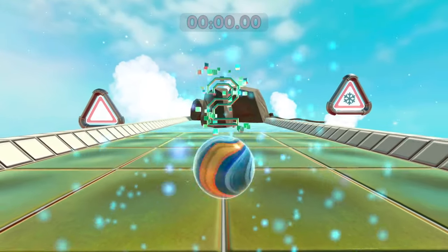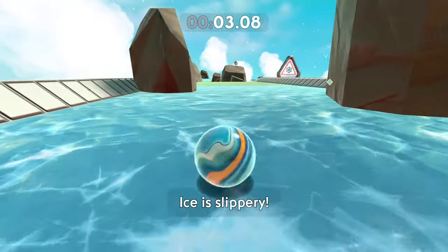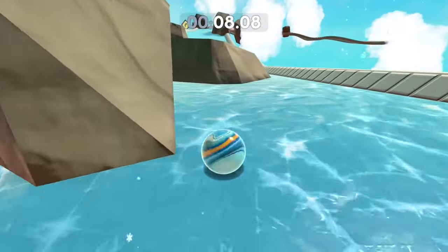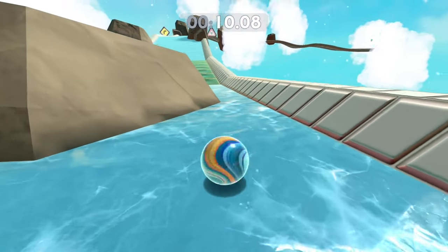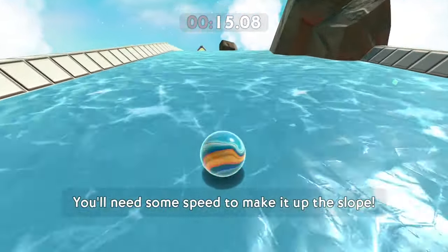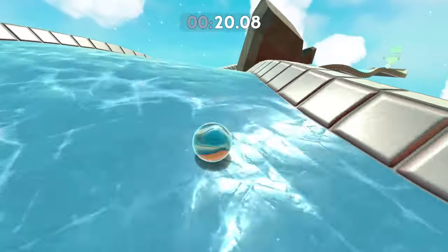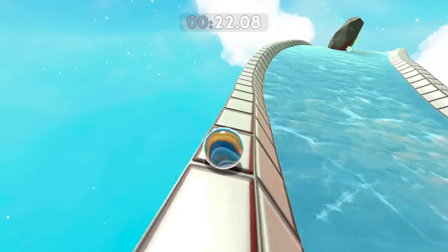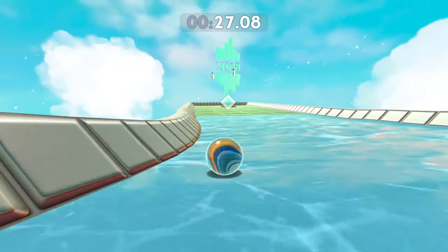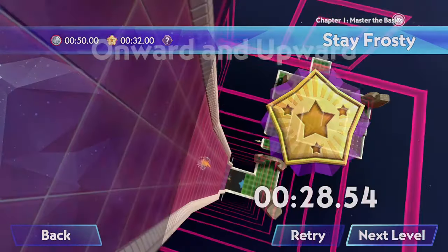Stay frosty! We got some frost in this game — interesting. We got some ice here. It affects the way we roll — very cool. I can't stop! That's pretty awesome, I like that a lot. Hopefully this will work. Can I just jump? There we go — maybe get some speed going that way. I'm not going to have any control over here. I almost fell off — we saved it right on the edge. Awesome, on to the next level.